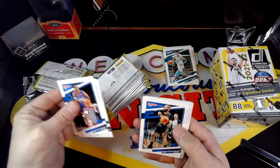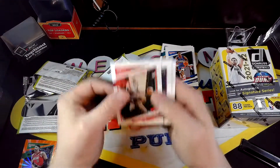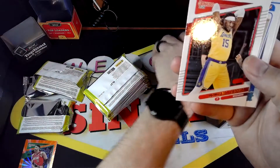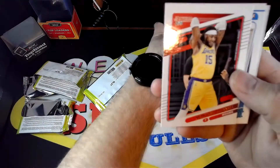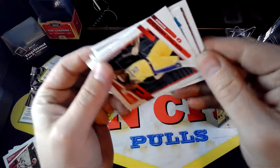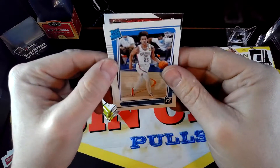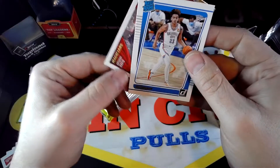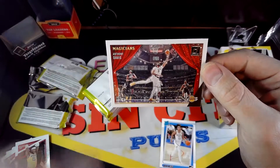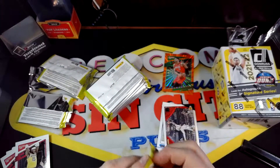Let's see. It's pretty hard to see the names — that's one of the things I'm not liking with this year's design. But we do have a rookie in this one, and the rookie is from Oklahoma — Trey Mann. And we have an insert of Magicians, Anthony Davis. Pretty cool looking insert, kind of like a magic show. Not too bad there. Next pack.